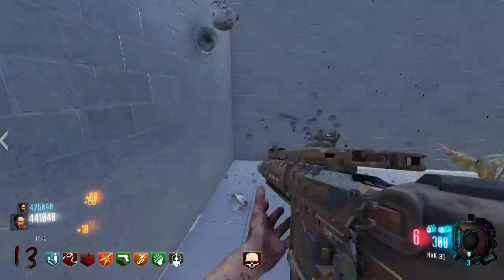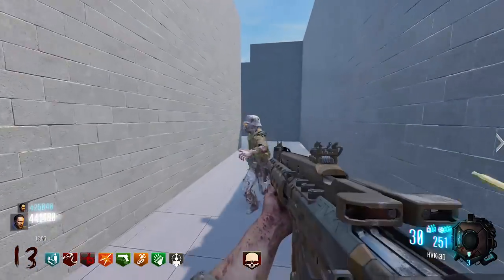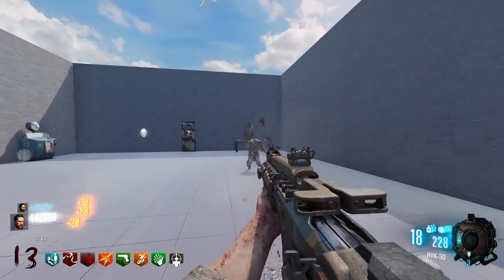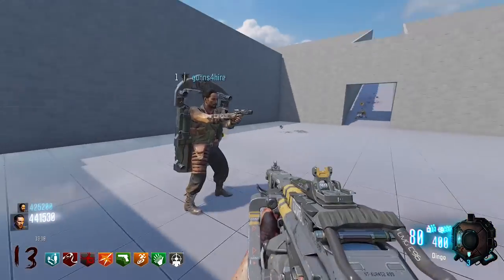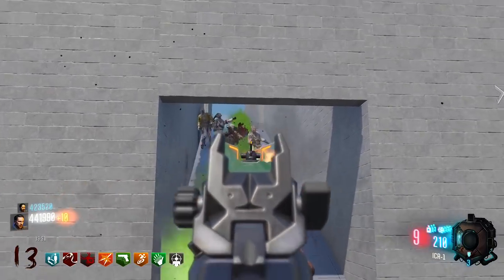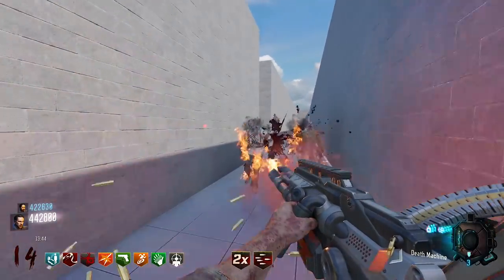I'm gonna try and find Juggernog — it's over on that other side. Follow me. I think it's this one — that other one was a dead end. All right, this is the starting area. If you want to get your shield while we're here, okay. Shield time! Hey, look — the box! That worked out. Come on, give me something scrumptious. We won't be here that long — just gonna go get Jug and then go back to Pack-a-Punch.